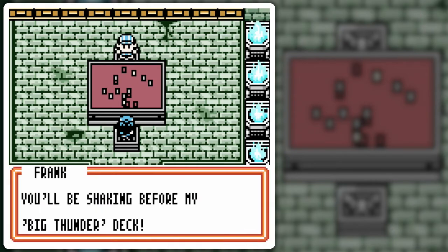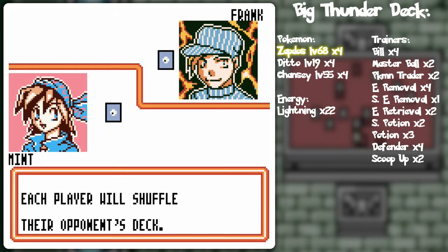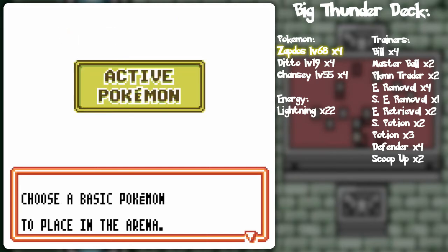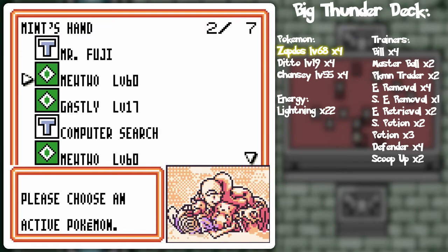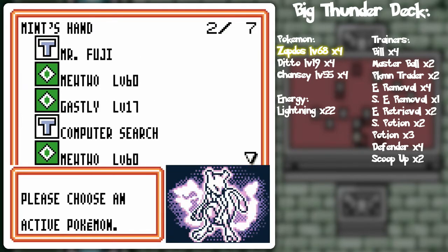He'll be shaking before my Big Thunder deck — but it'll be for laughter, not fear. Remember, he's got the Legendary Zapdos. The idea is to blast my Pokémon with its randomized attacks, or hope that he blasts my Pokémon with its randomized attacks. It's just... it doesn't work most of the time.